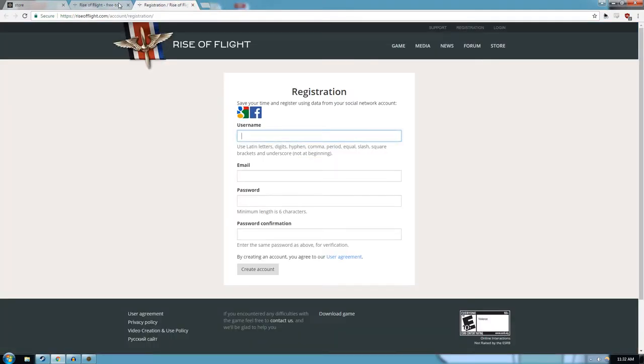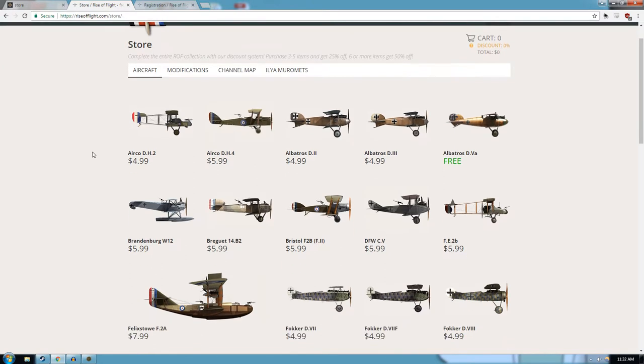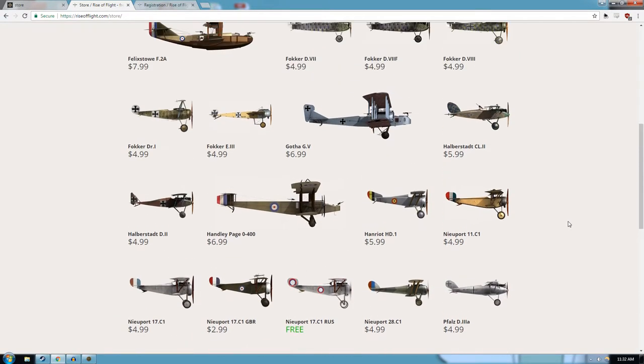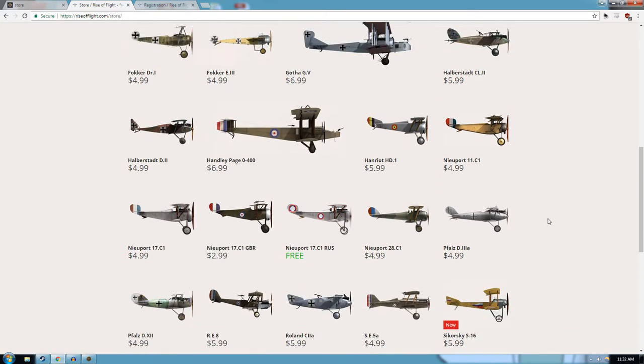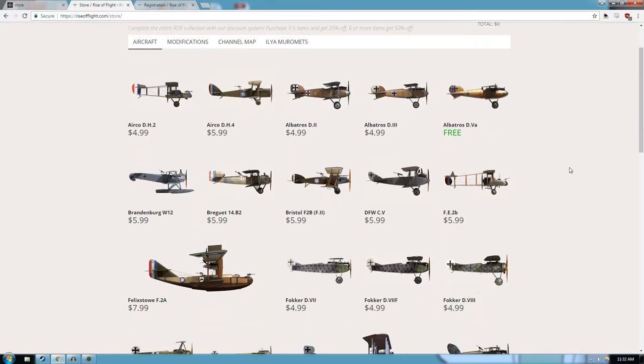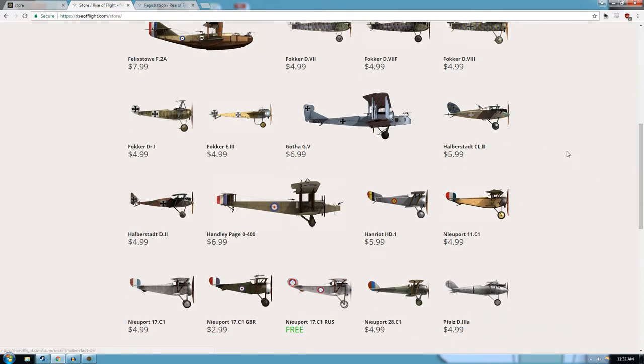When it comes to buying other airplanes — one complaint plastered all over Steam is that they nickel and dime you for all the DLC. But my question is: you don't need all the planes. You need the ones you want to fly and that's it. Being a simulator, it's not like War Thunder where you're progressing from a Fokker Eindecker all the way up to a D7. I really have no desire to fly the Fokker Eindecker, so I haven't bought it and I'm not missing out on anything.